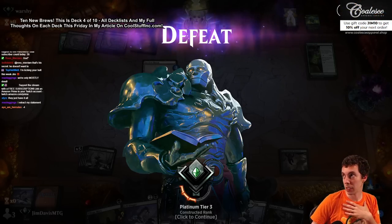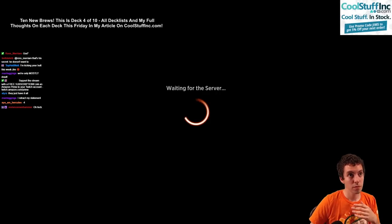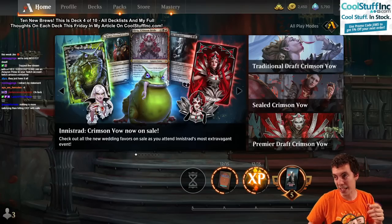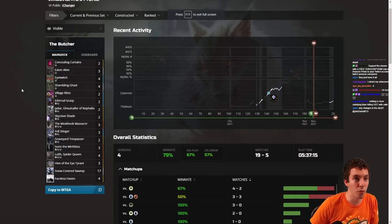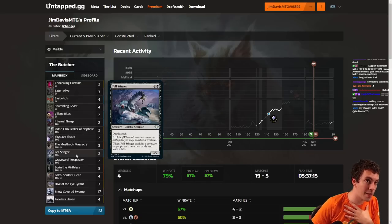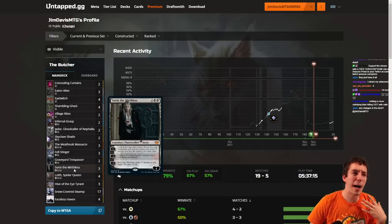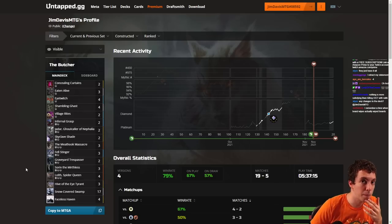So we ended up going 3 and 2 - that's our final record. 3 and 2. All in all, Curtains - I'm not a fan. Not about the Curtains at all. Stinger was good but the life does add up a little bit - I think it's more of a 2 to 3 card than a 4-of. Sorin felt good also but I think 3 is also too many. I always put a lot of new cards in just to try them out. Pretty reasonable additions to the deck here honestly - Sorin and Stinger both felt pretty good. The deck is not great against Epiphany but just a cool deck.